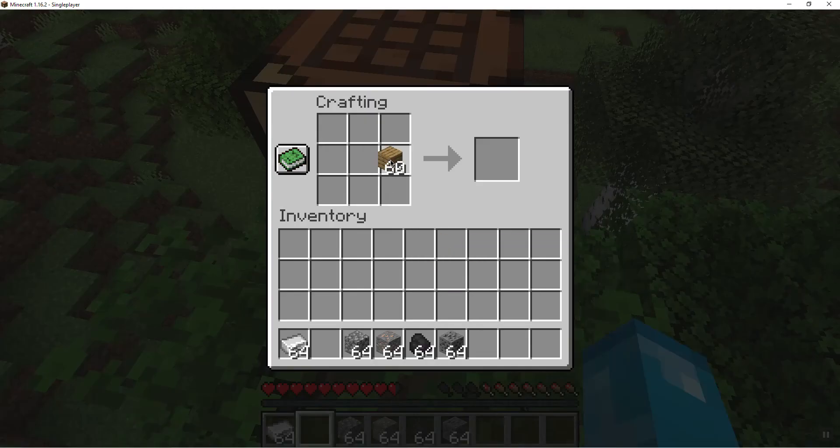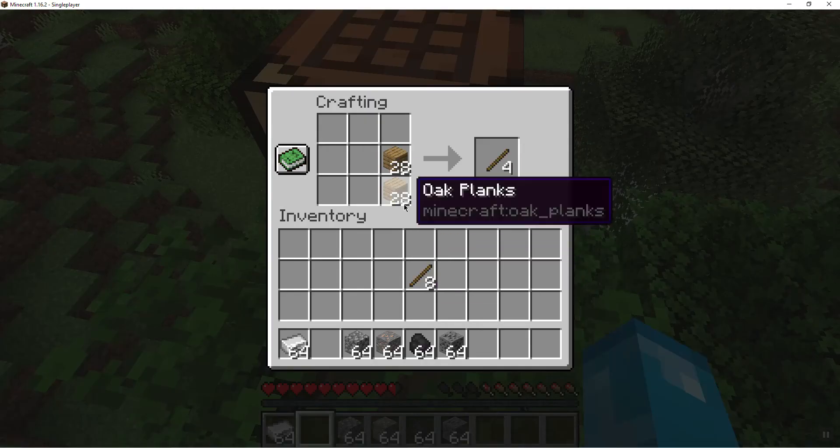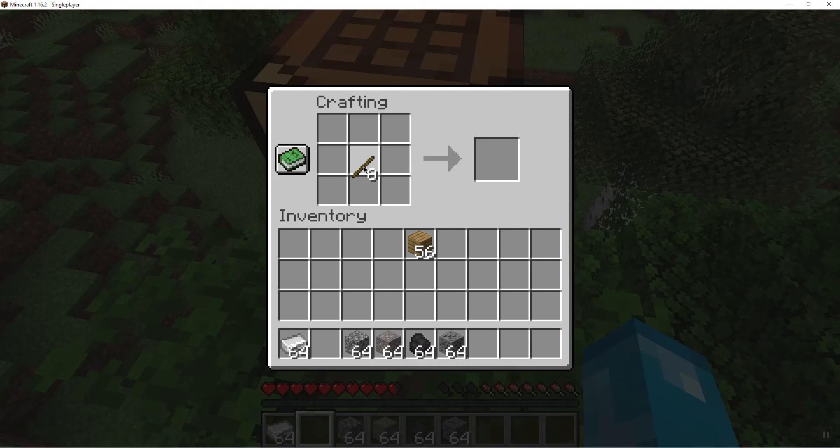And then we're just going to make some sticks. Then we'll start by making an axe, which is always what I make first, because then you can get more wood, so you can get a better pickaxe and stuff.